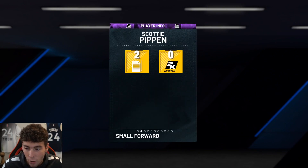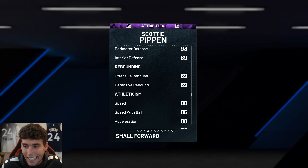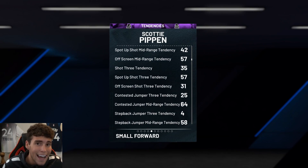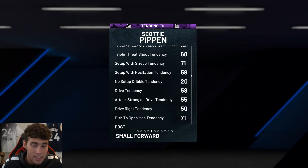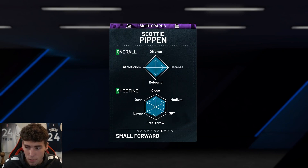He's six foot eight, 74 three-ball, 85 driving dunk, 86 ball handle. And look at the defense — 93 perimeter defense, 88 speed, 86 steal, 88 acceleration, with 93 lateral quickness. Look at the tendencies: 85 driving dunk tendency, defensive tendencies including 81 pass interception tendency and 82 on-ball steal tendency.